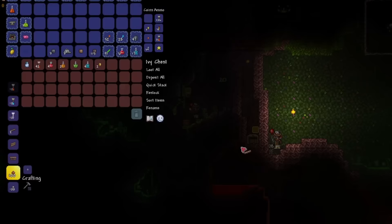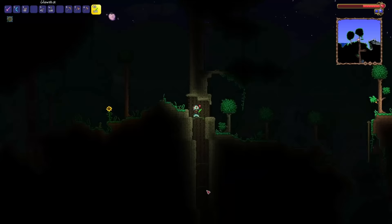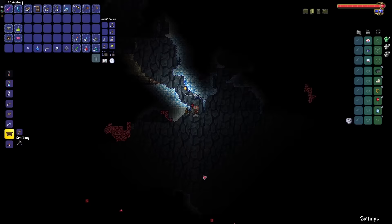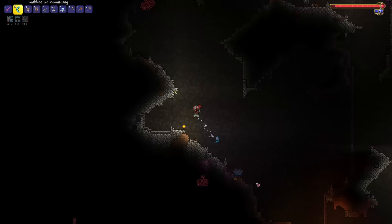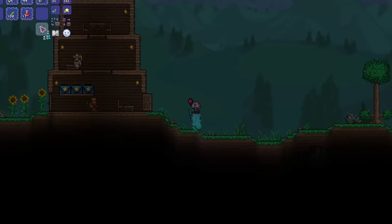I ended up dying fairly quickly into exploring the jungle, but alongside the two life crystals I found right off the bat, I also left with a Warding Cloud in a Bottle — an excellent find. I still wanted to see if I could find some Hermes Boots, so I immediately went to explore another cave. This cave had some nice loot, I got lucky with a gold bag, topped off my max health, and uncovered a band of regen. Unfortunately, still no Hermes Boots.